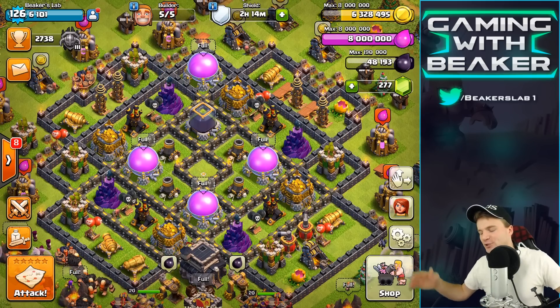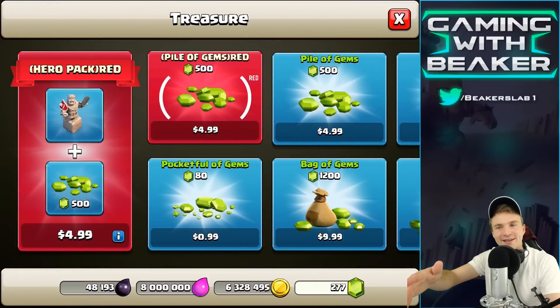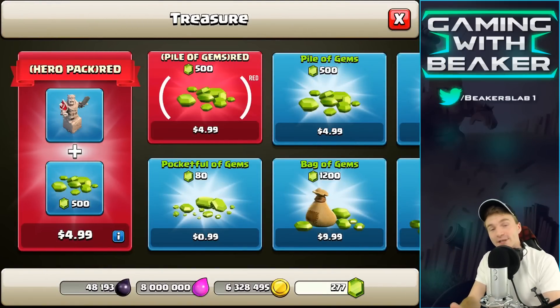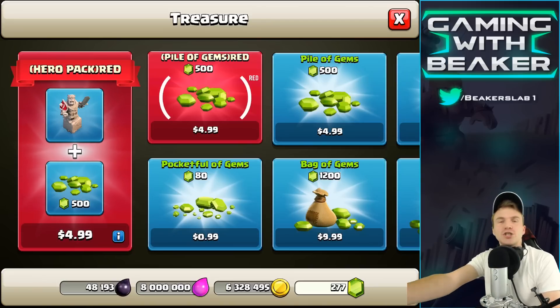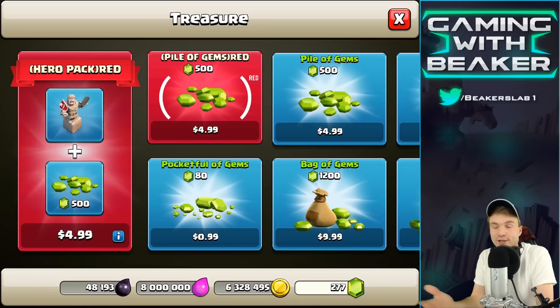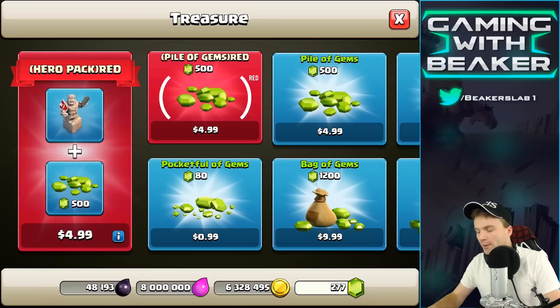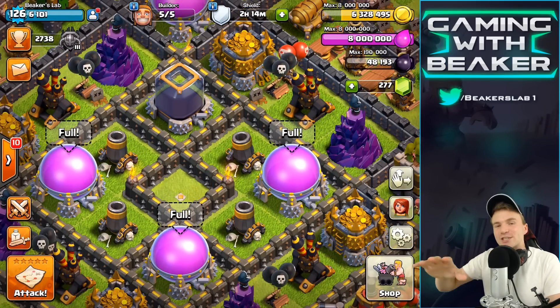So we're going to do some Clash today. Welcome back, Clashers, and we are going to get this thing. I haven't gotten this thing yet, man. What is it? A Barb King statue. It's so sick. I really like this thing. And normally I wouldn't get it because it costs gems — basically it costs money, it costs actual money. But because it's for a good cause, we're going to get it today.